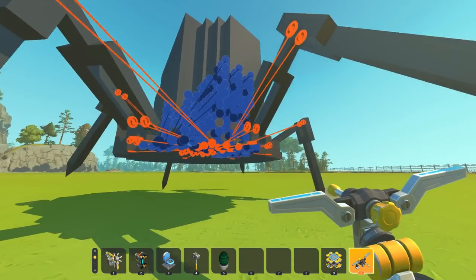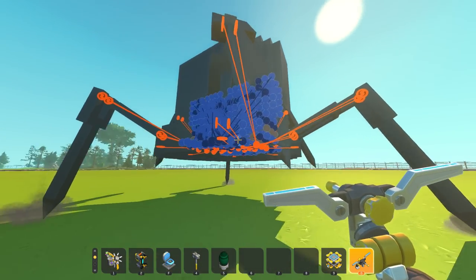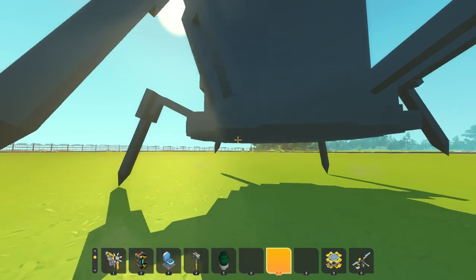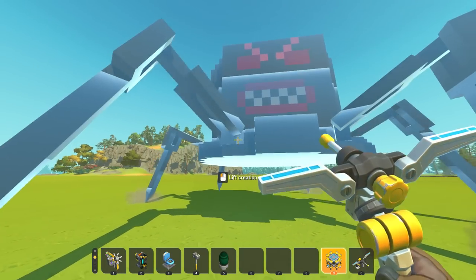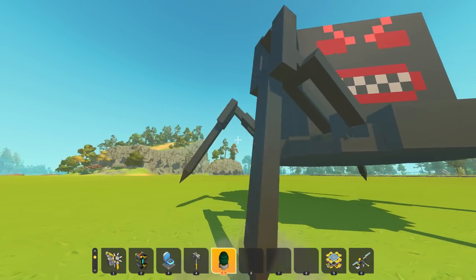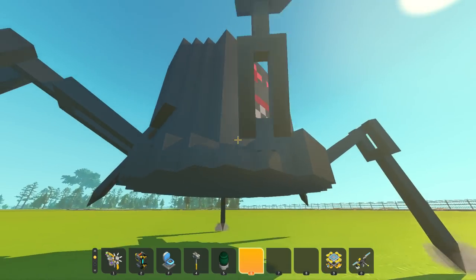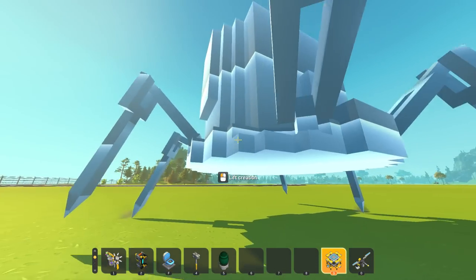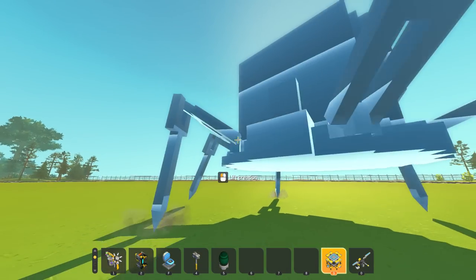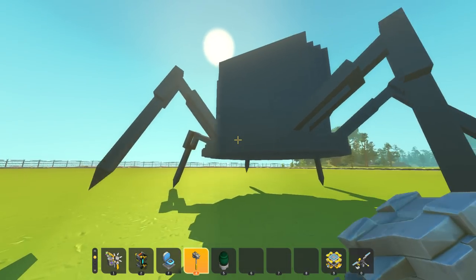I couldn't even begin to understand what's going on with this logic, but this is a really good AI follower. Ten out of ten, love it — I think it's creepy in a very creepy sort of way. I'd love to see the math that goes into driving all these legs and figuring out what you're doing for the calculations. That's just so cool.